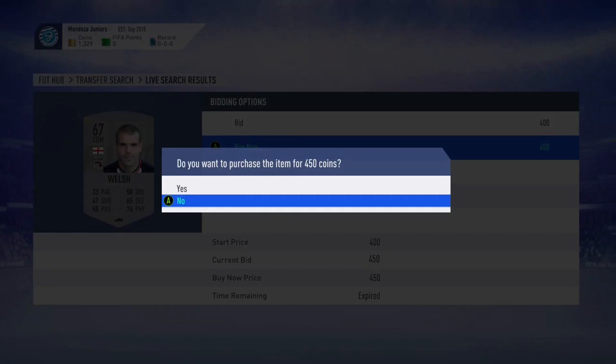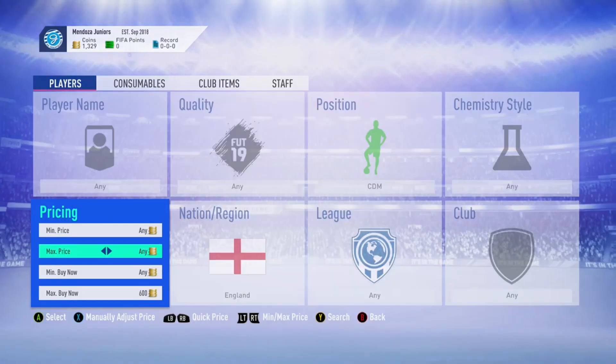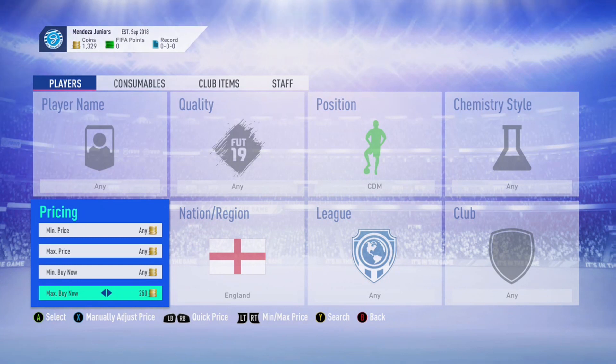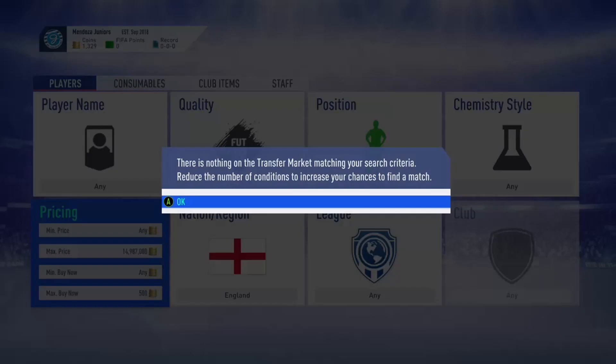Once you've done that, find a minimum buy-now — it's going to be around 500 to 600 coins. Undercut the price to at least 450 or under to be making a profit. Max price is 15 mil, and literally just snipe away until you find some players.